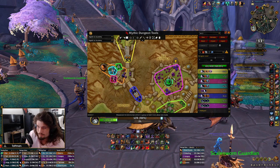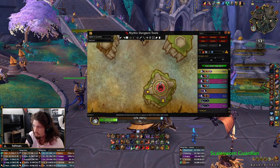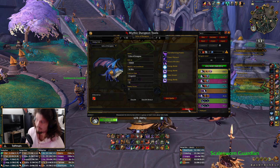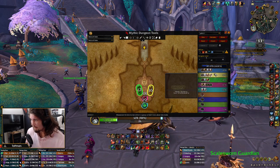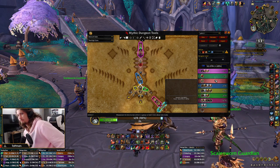Three Lusts would be: Lust probably first pull, then Lust bird boss during the down phase, and then on a Fortified week I'd Lust this pull. On a Tyrannical week I'd Lust boss and this, because this boss can be pretty nasty if it goes too long.